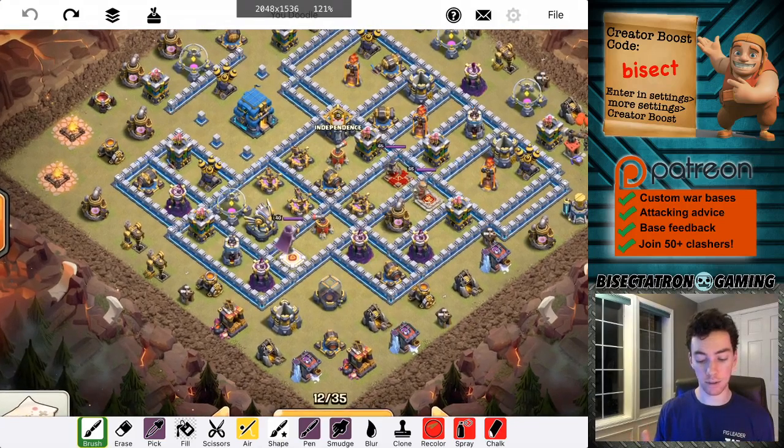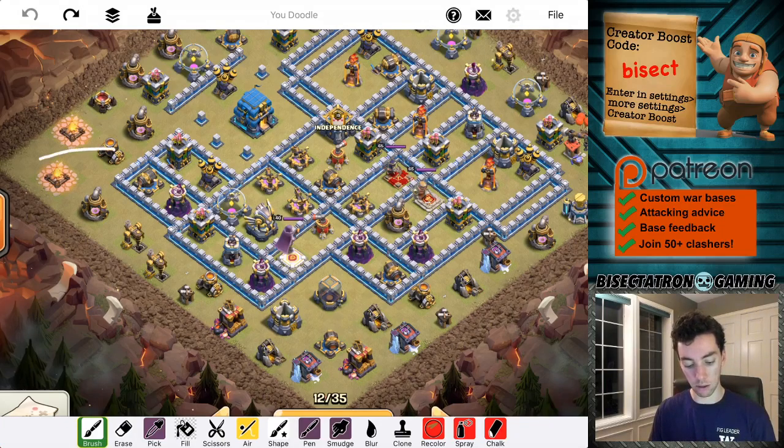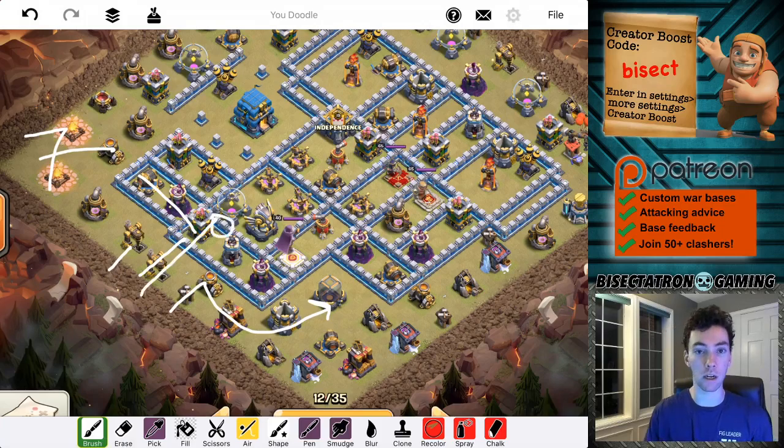So the eagle is very exposed, and that's kind of what I'm going off of. I think I can get the eagle and the Town Hall both in a single queen charge, which is absolute money at Town Hall 12 and 13. The plan is to drop like two loons to take that out, a wizard behind, clear those three buildings. Drop my queen here with her healers, king going around. Then going to try to super wall break here - queen will step up, clear this, and super wall break again into that wall.